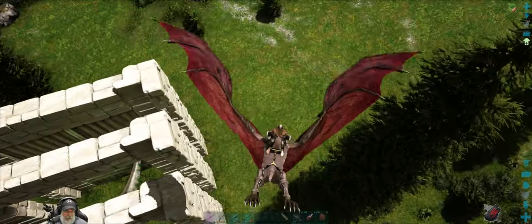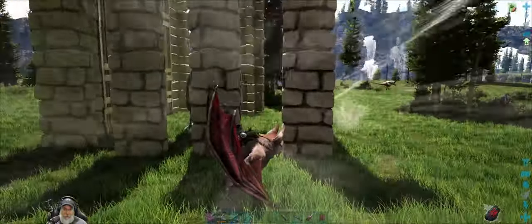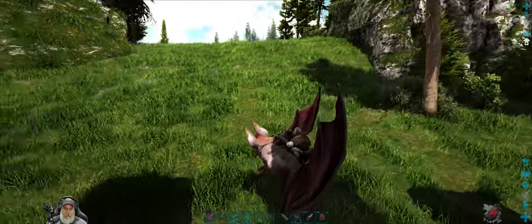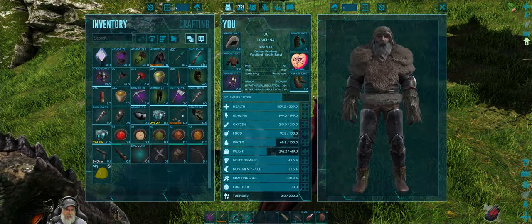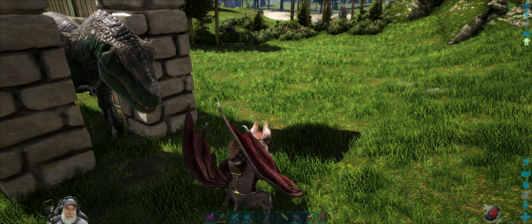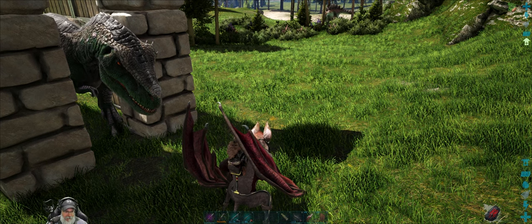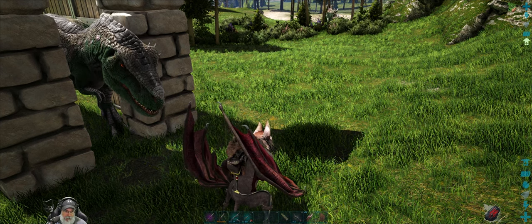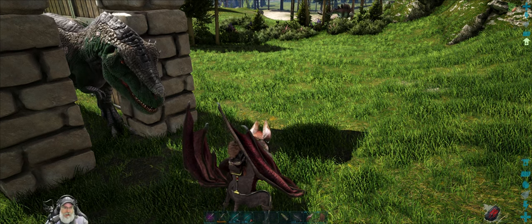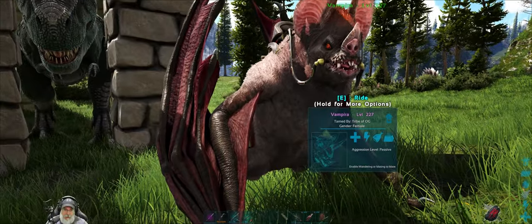We have captured a max level male Rex, and we already have a max level female Rex that we have tamed. Let's see — let me look at Dino Dex again. He's ready to eat me. A level 150 Rex is going to take 27 darts from my gun, and apparently the Rex doesn't have a headshot multiplier. So according to Dino Dex, 27 is the number here.